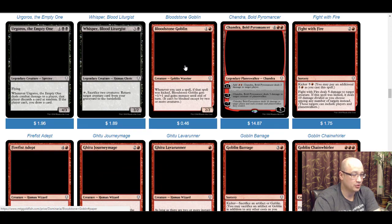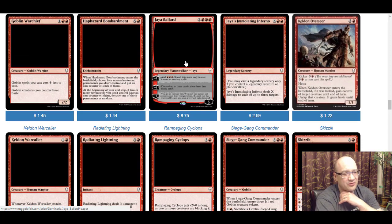Kelvin Overseer is a three-mana 3/1 with haste — very red. When it enters the battlefield if it was kicked, you gain control of target creature until end of turn and it gains haste. The kicker is four, so that's seven mana total — I don't know how often this is going to be kicked. But in defense of Kelvin Overseer: early game you get a three-mana 3/1 with haste which is pretty good, and in a late game you won't feel bad drawing it because you can kick it and steal a creature. Not the worst, but not the best either.